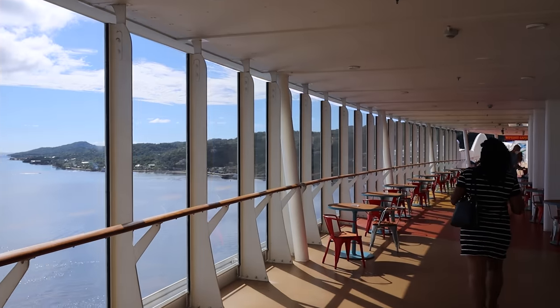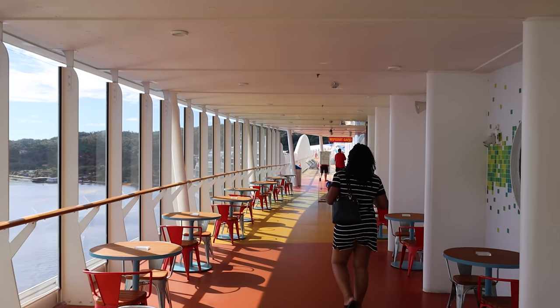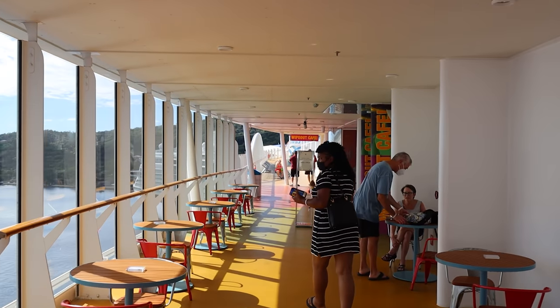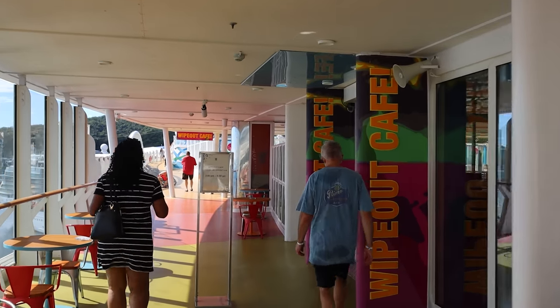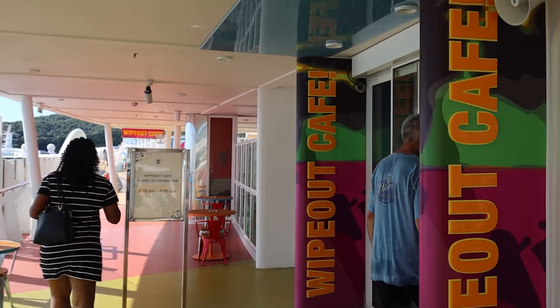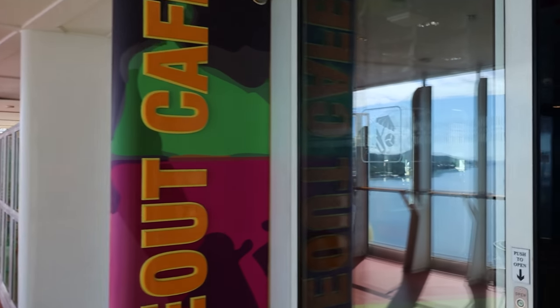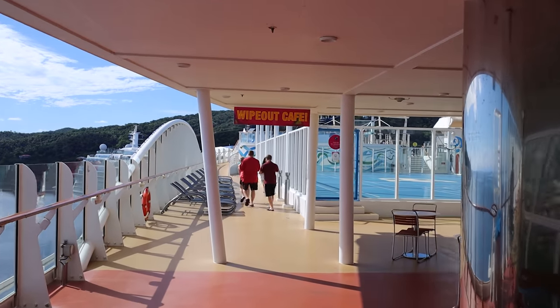Walking towards the back of the ship, there's a cafe up here not found on any other Oasis class ships — Wipeout Cafe. It offers really quick eats: pizza, light bites, and snacks. For this November 2021 sailing, it's open from 2 PM to 6 PM. They have pizza, hamburgers, hot dogs, fries, and ice cream. It's a fast casual, included food option all the way at the back of the ship.